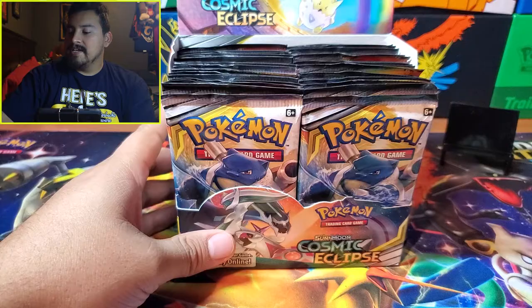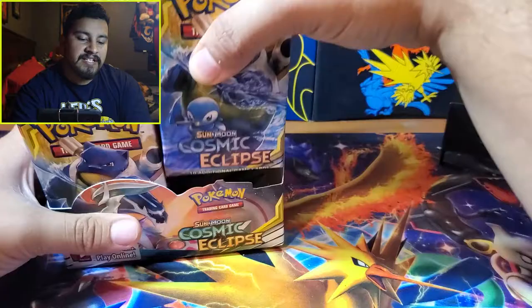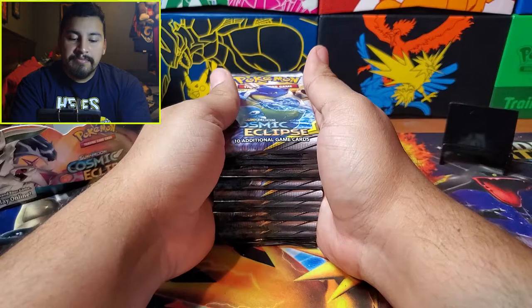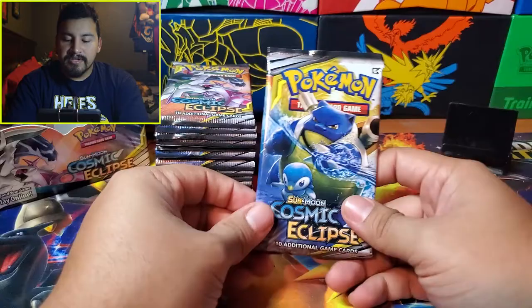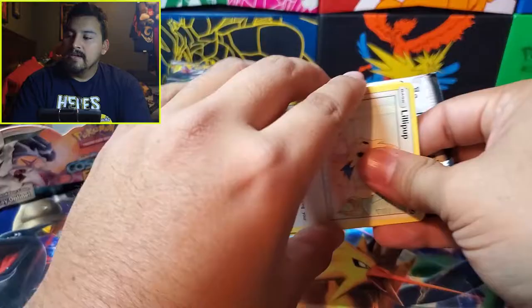The main pull we're going for is the rainbow rare Charizard and Braixen. We're doing 18 packs in this video and another 18 in the next. Last time the left side had all the good stuff — let's see if the right side delivers. We have the Blastoise and Piplup artwork; wouldn't mind pulling the hyper rare or alternate artwork of that card.